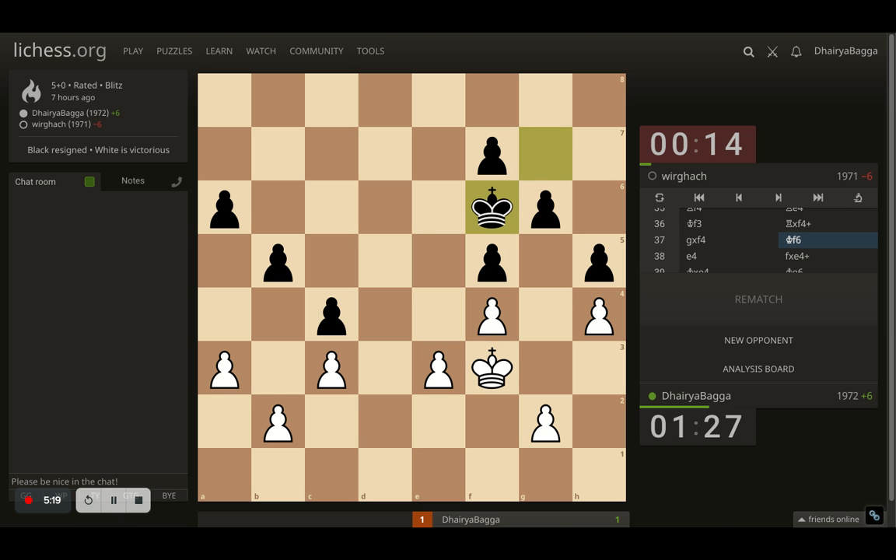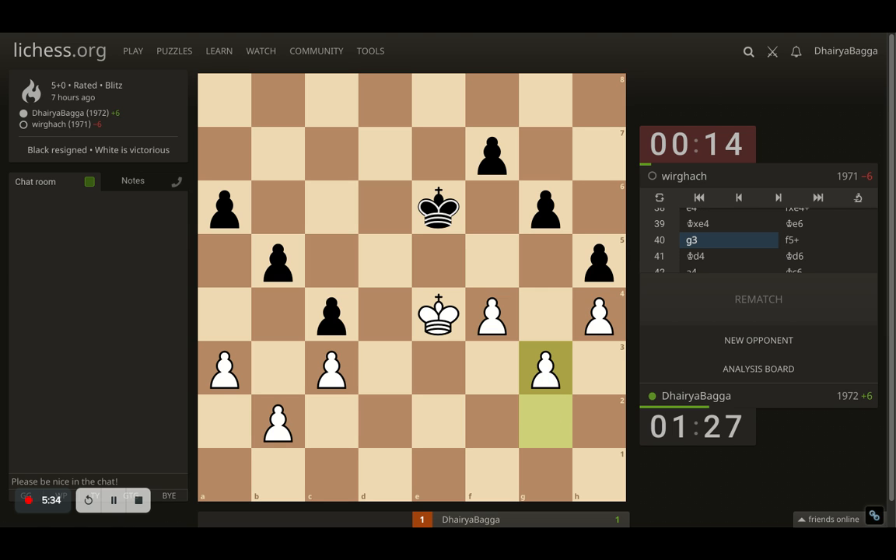In this position, opponent moves to f6 with the king. I thought, what should I do? If I go back, I'm not going to be advancing the pawns anyhow. So I went with e4, opponent takes, and now my king moves forward to e4. Opponent moves the king to e6 and I play g3, solidifying my pawn structure again. Opponent goes with f5 check — I had to move the king. King goes to d4. If I go back, then I am allowing space to the opponent, and eventually the opponent will enter my territory and grab the base of the pawn chains.